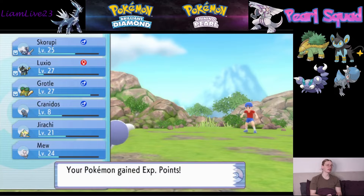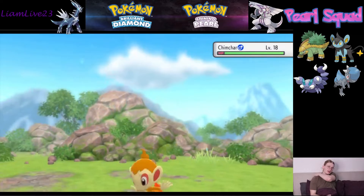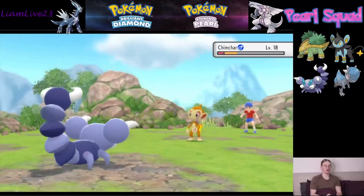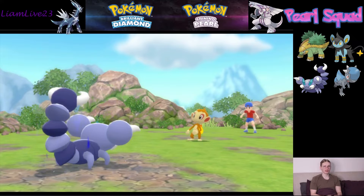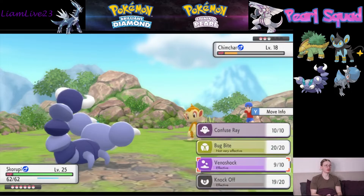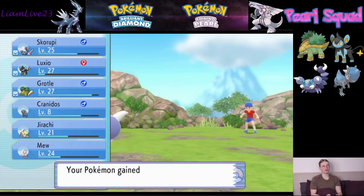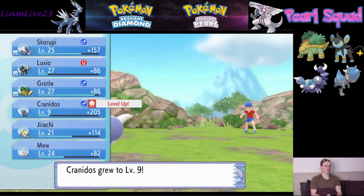Crit — very nice. I did want to get the Sniper ability on Skorupi and Drapion, where critical hits do significantly more damage — it's like two times or two and a half times versus 1.5 or 1.75. Critical hits did a lot more damage, which means basically any time we crit someone we would just completely take them to task. And I'm pretty sure Drapion has at least one move that boosts his critical hit rate.